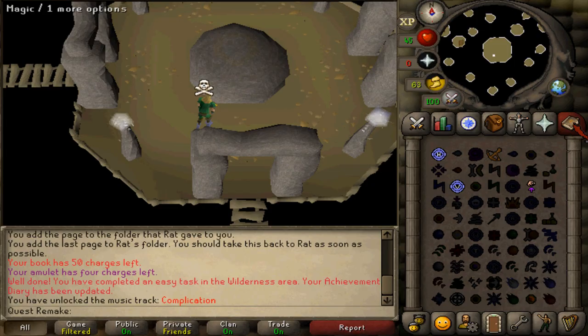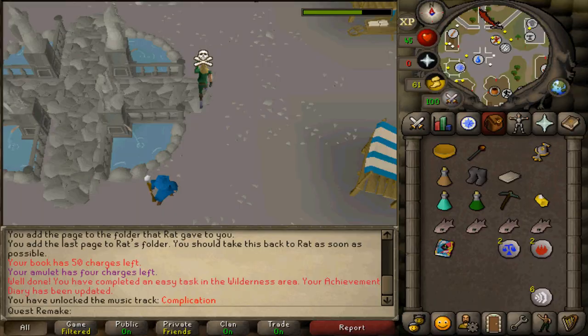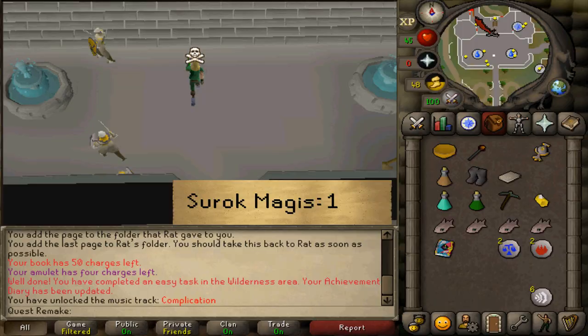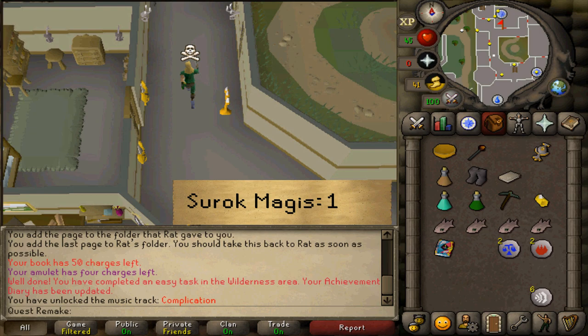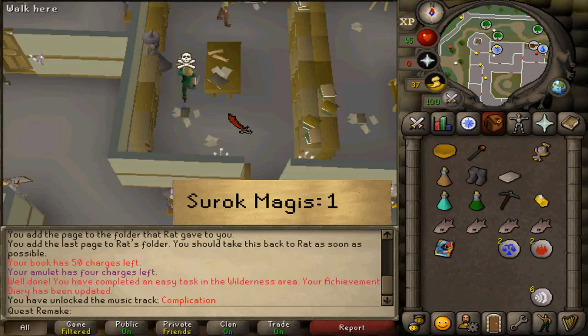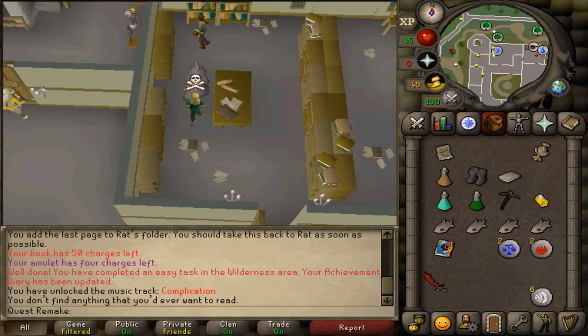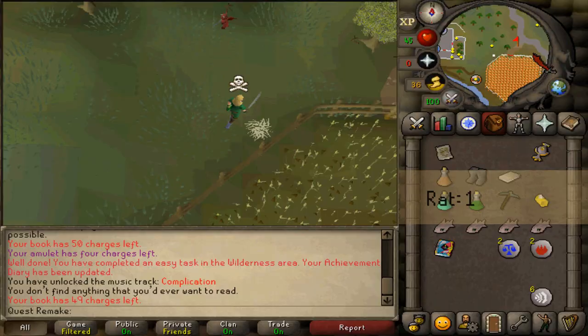Once you've done that, teleport to Varrock and provide the wand to Surok Magis. Be sure that you also have an empty bowl in your inventory. Select option one. After speaking to him, teleport to the Champions Guild and return to Rat. Select option one.